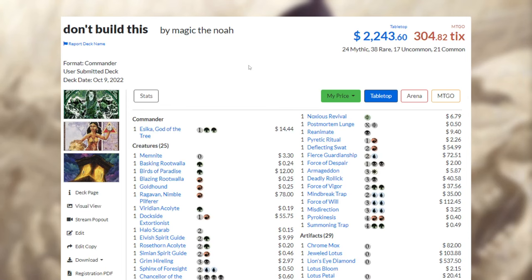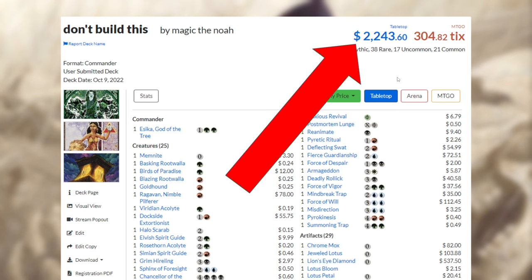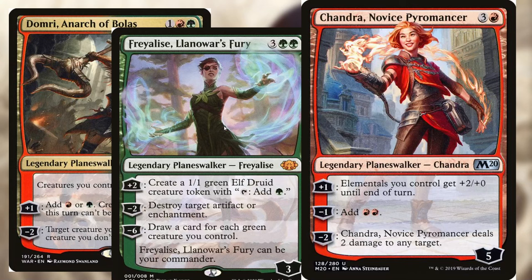The deck is very expensive — it's $2,243. This is an expensive deck. Please, for the love of God, don't build this. But yeah, we're just trying to get whatever we can by any means possible, because there's no other way to get it. This deck is stupid and everybody really wanted me to make it for a really long time.